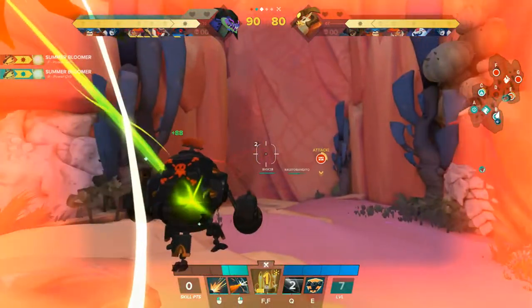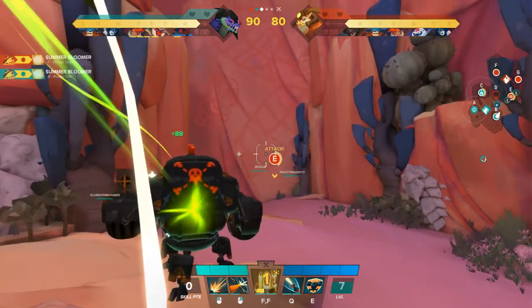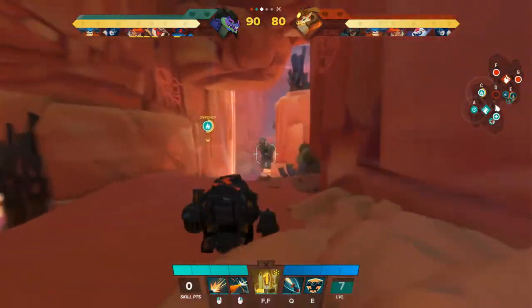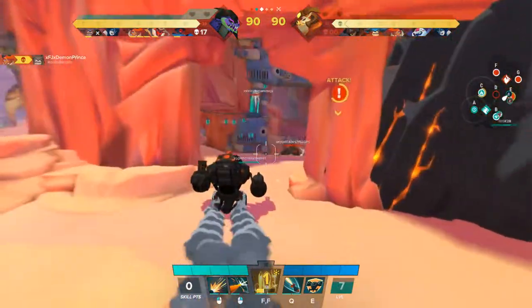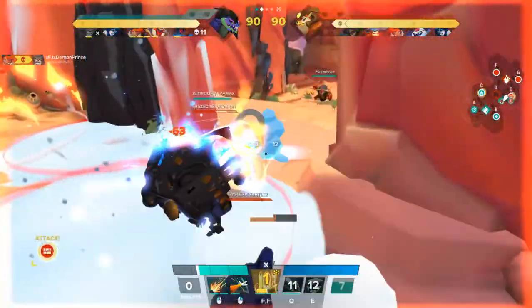We're up 90-80. So as long as they don't get a double kill, I think the Klex will actually fall in our favor — remains to be seen though. We're fully healed and going to try to move back down into combat on E. I think our move here is to come in and Fortify.